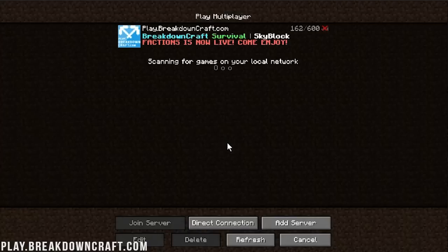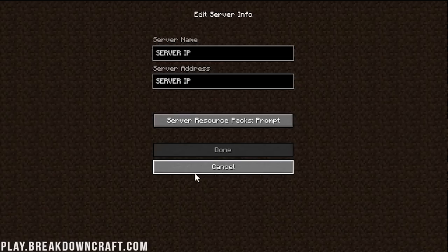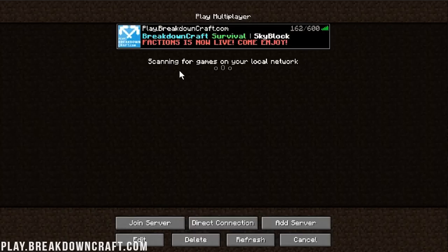You can disconnect and add other servers by clicking Add Server. You type in the server name and IP, click Done, and it joins. You can have as many servers listed here as you want — Breakdown Craft, Hypixel, Mineplex, Skycade — and play on all of them as much or as little as you want, with or without your friends.